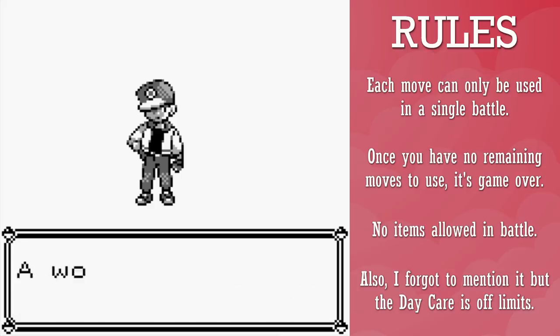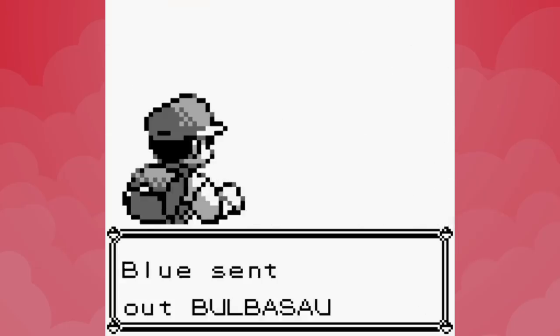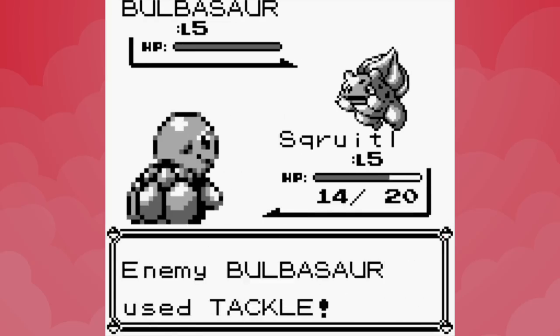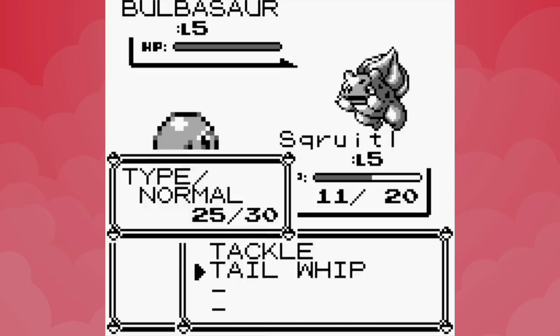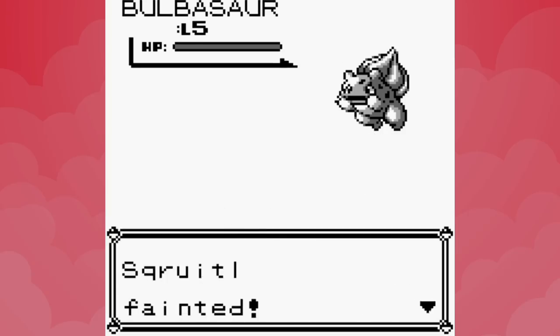This is being written prior to my attempt, so let's jump into the challenge. The only choice that really makes sense for the starter is Squirtle, as the water type learns Bubble at level 8 — our best chance for defeating Brock, since Bulbasaur doesn't get Vine Whip until 13. The first matchup is against Blue, and since you don't need to win to advance, we just stick to Tail Whip. Blue's Bulbasaur picks up the win easily, but we've only burned our status move so it doesn't really matter.